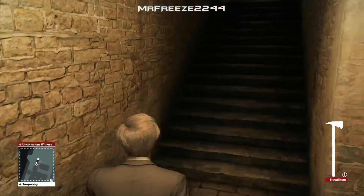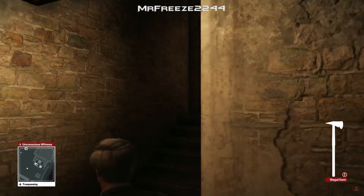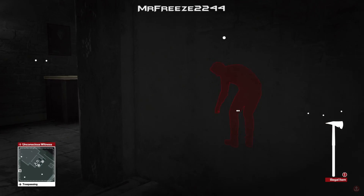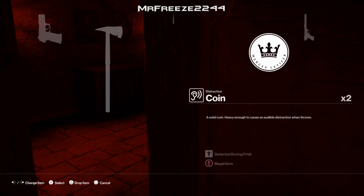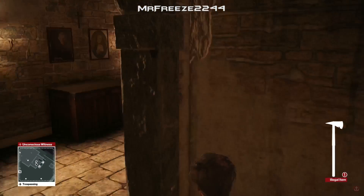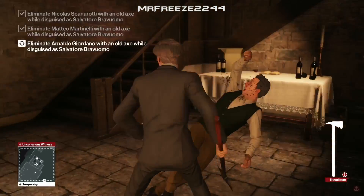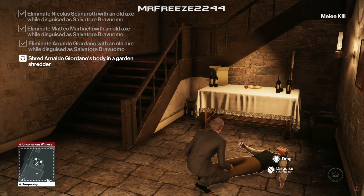Grab the axe again because we need that. Head up the stairs — the third target is going to be the same church staff guy we had in previous levels. Throw a coin in the opposite direction to make the kill a little bit easier. Switch the camera to make the coin-around-the-corner trick easier. Slice his neck with the axe, then drag his body out into the garden.